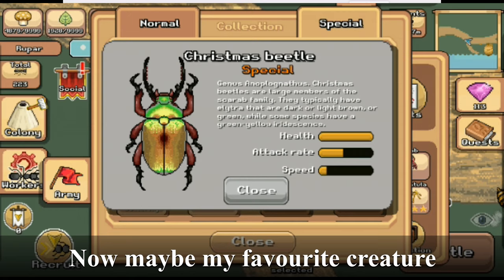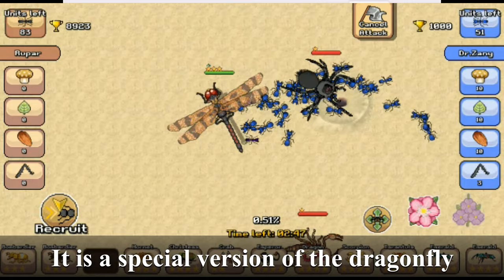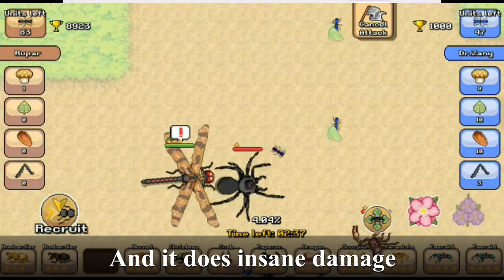Now, maybe my favorite creature: Halloween pennant. It is a special version of the dragonfly. It's great at picking off ants and it does insane damage.